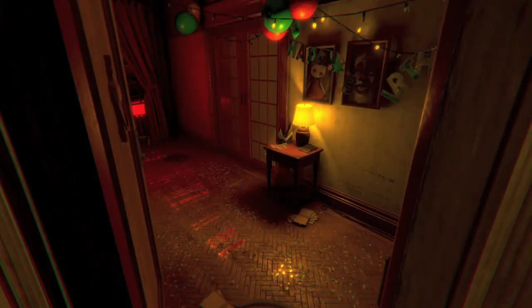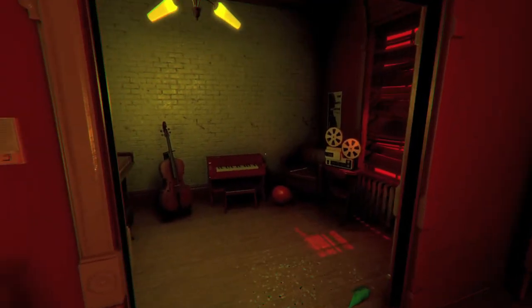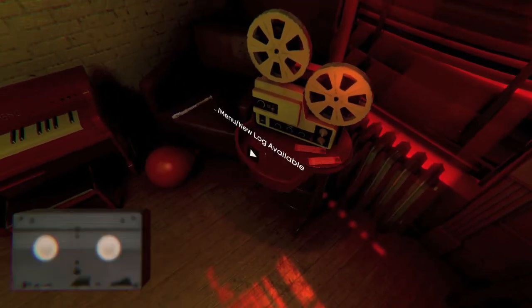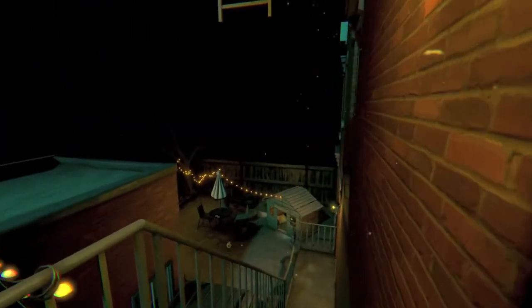you are going to enter the apartment. This is at the start of the game. Turn to the left and then you want to look underneath this reel to reel, and then there should be a drawer right here. Pull that open and inside should be a videotape. Just pick up the collectible and then let the progress bar load — that's how you collect them.